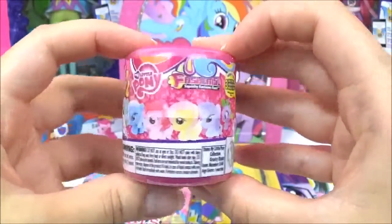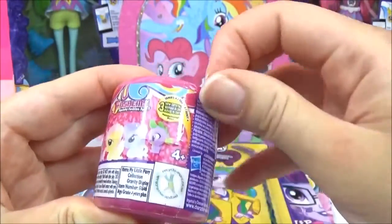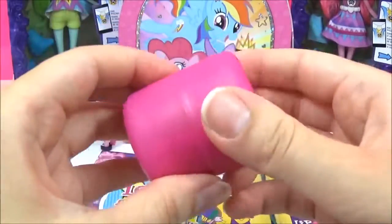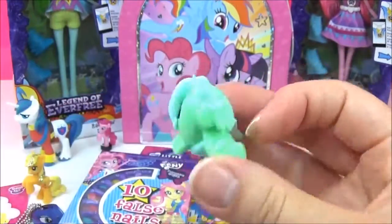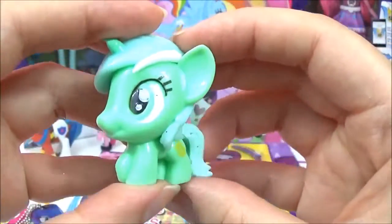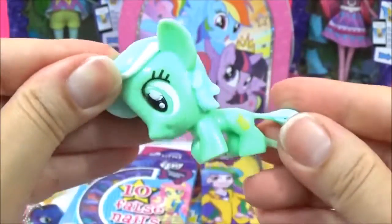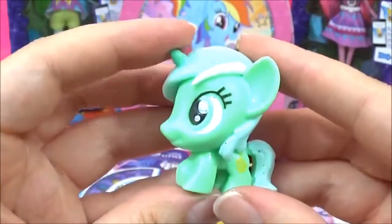Let's open up these Series 4 Fashems next! Who do you think we're going to get? Lyra! She is so bright! I love this kind of green! They're not that squishy, but they are a bit stretchy! Awesome!